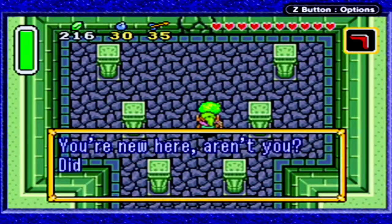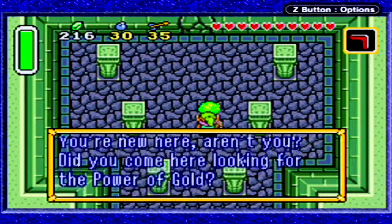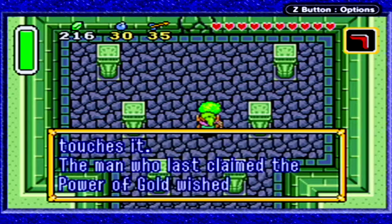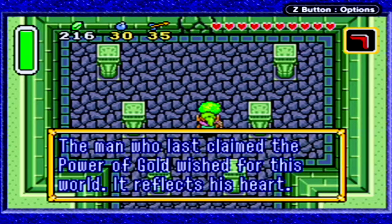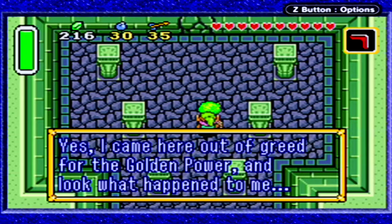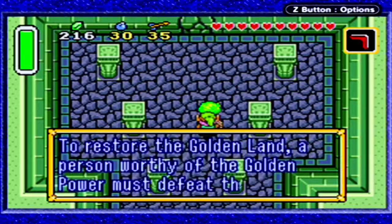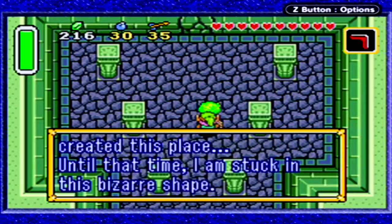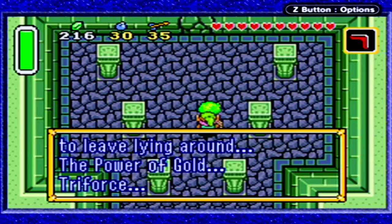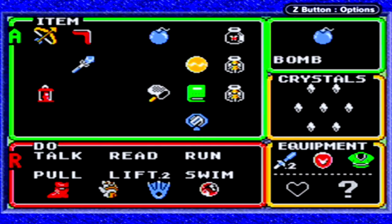It's a tree. It will obey only the first person who touches it. The man who last claimed the power of gold wished for this world — it reflects his heart. I came here out of greed for the Golden Power, and look what happened to me. To restore the Golden Land, a person worthy of the Golden Power must defeat the man who created this place. Until that time, I am stuck in this shape. What a mischievous thing to leave lying around — the power of gold. The Triforce. Indeed.